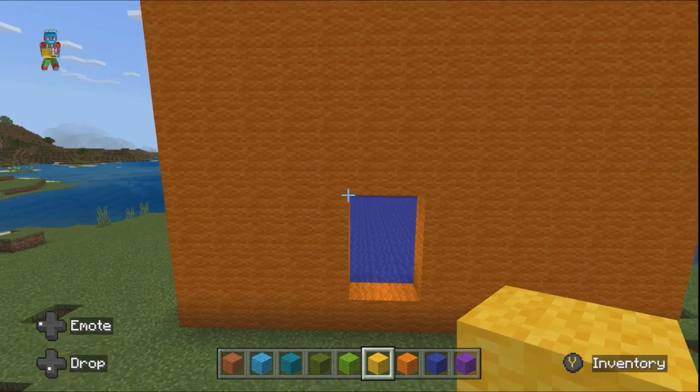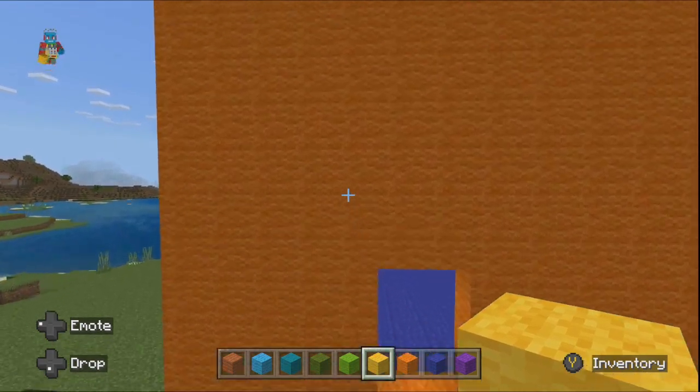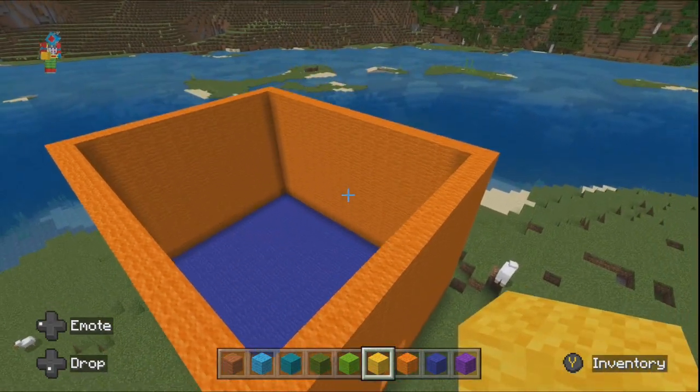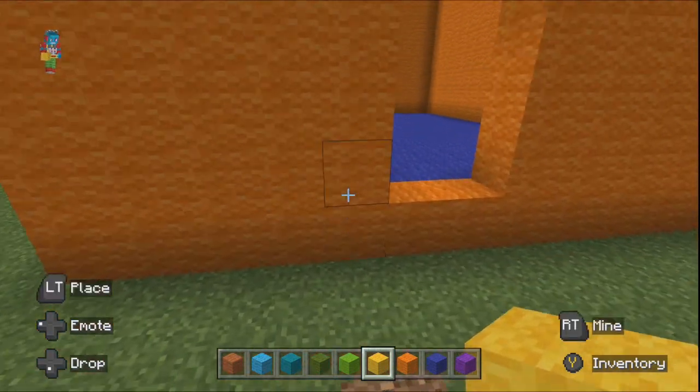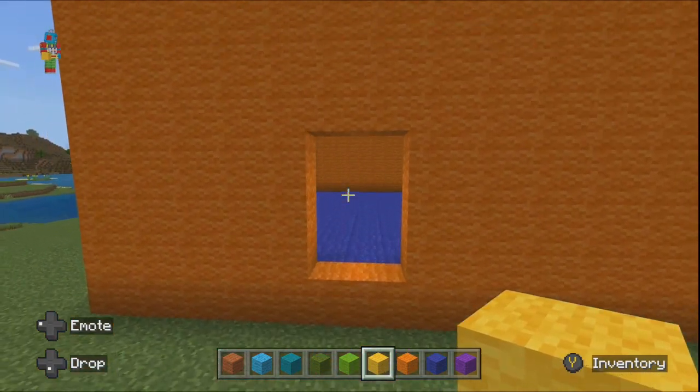Hi everyone, I'm back on how to make a starter house on Minecraft. This is episode 3. So this is how it's looking so far — it looks bad at the moment, but that's the door. What I'm going to do is upgrade the door with the steps and then make the door higher. So let's go.